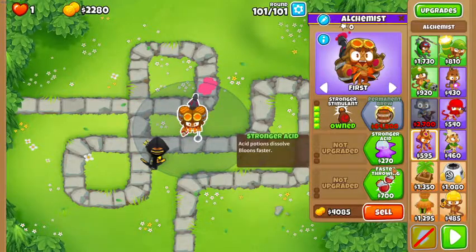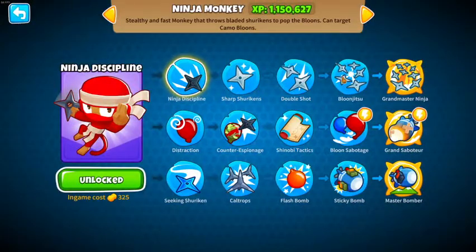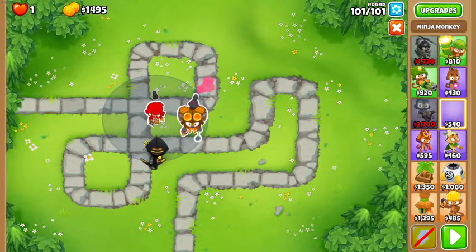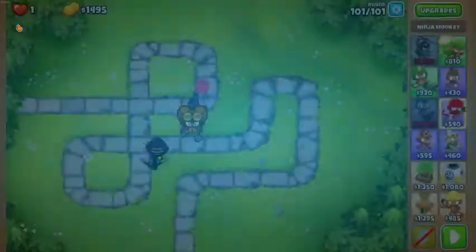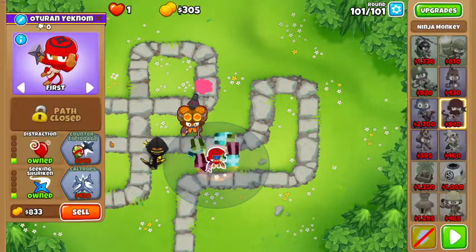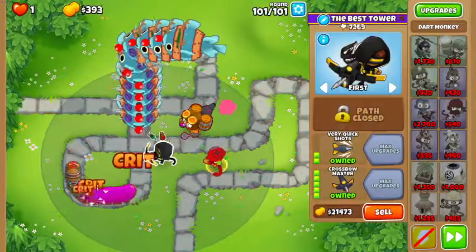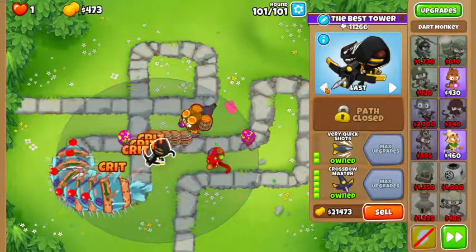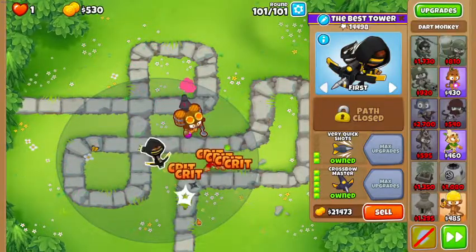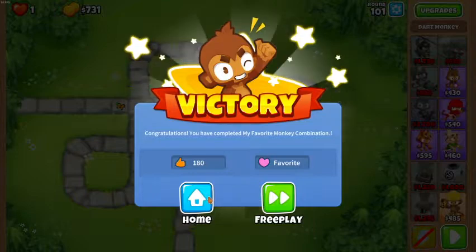Get a whole bunch of potions — Stronger Acid, Perishing Potions. What does the Ninja do again? Oh yeah, Bloonjitsu — Bloonjitsu could be helpful. Or maybe a Seeking Ninja right here — wait, Distraction! That might actually work. Set to First — you should kill those. Oh wait, we did it! Yeah! That was a pretty good challenge — not sure if that was the intended answer, but it worked.